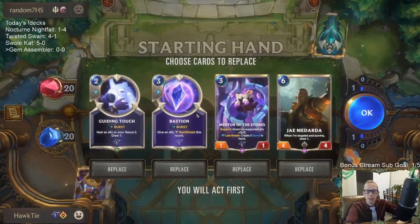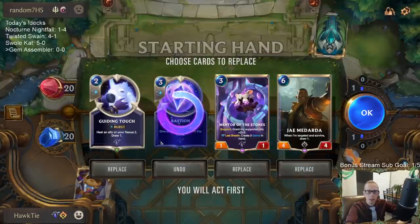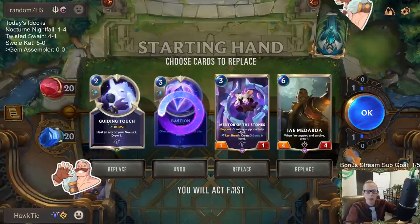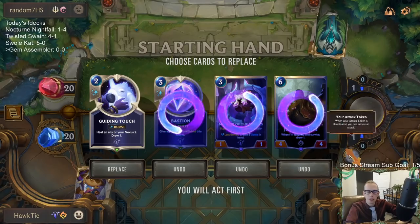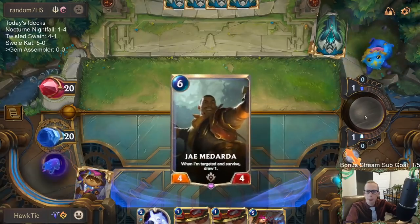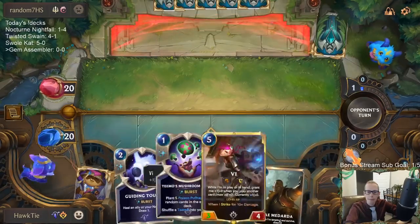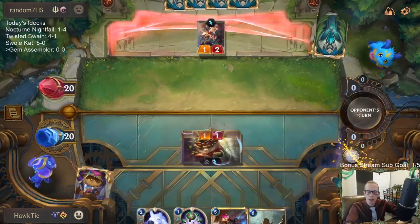Alright, back to Fiora/Shen. Jay Madarda is good. We don't really need Spell Shield - I mean, I guess it protects against some of their stuff, but let's mulligan these. We'll keep the Guiding Touch. They have Single Combat and Concerted Strike - those kind of cards are what I'm watching for.